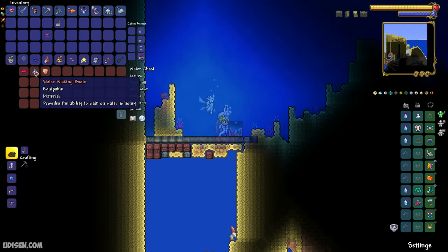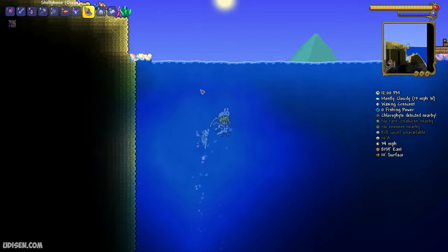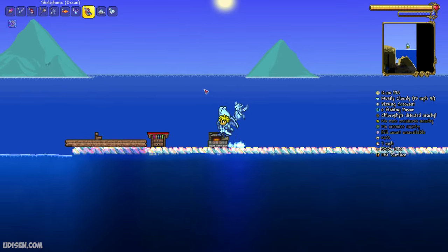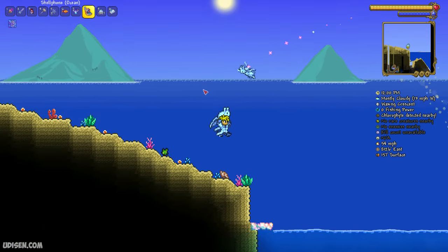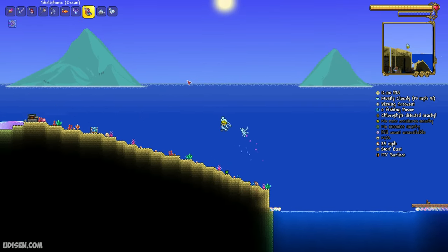Open the chest — sometimes you receive and find the water walking boots. Sometimes you cannot find these boots; it is a normal situation. These boots do not exist in every world, so I highly recommend watching my tutorials and the video about water walking boots.